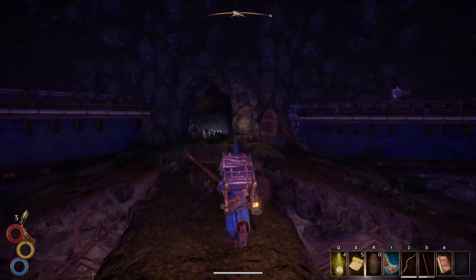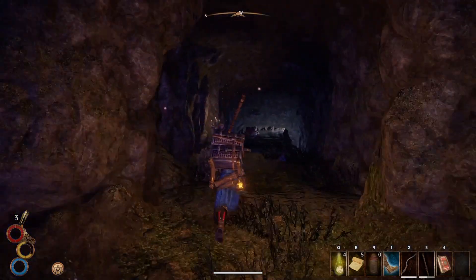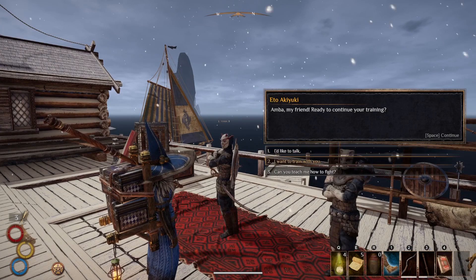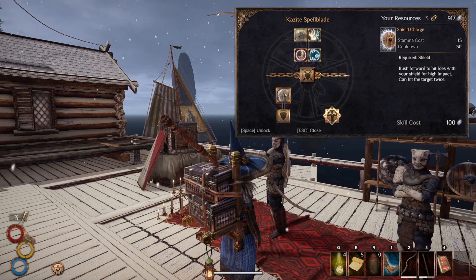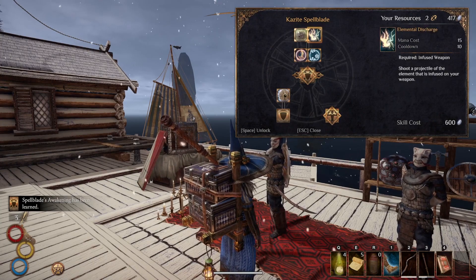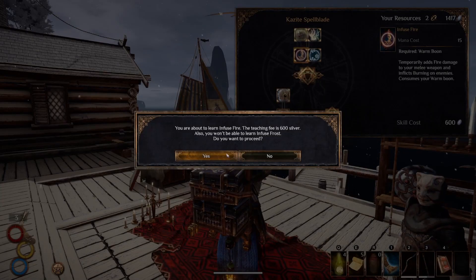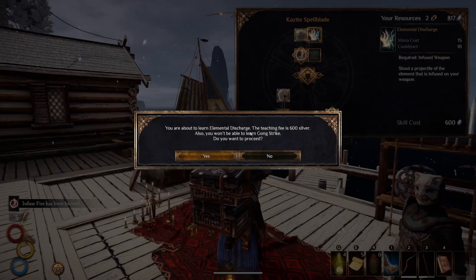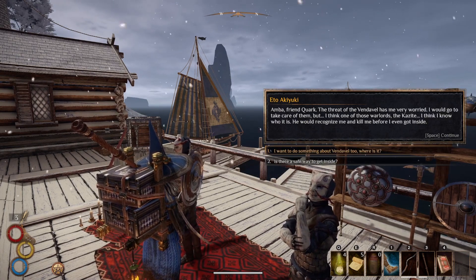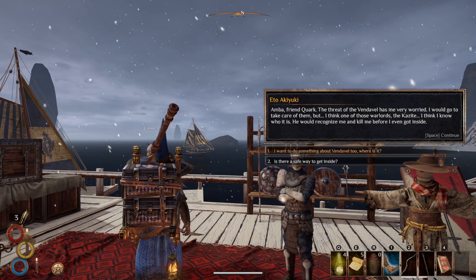There's someone else we have to learn something from, but actually I don't see anybody else, so I don't think there is. We're gonna head back to Sierzo. I want to train with you — this is the thing we need: Spell Blade's Awakening. Infuse Fire, Elemental Discharge — oh, I don't have enough silver. It's because I have it all converted to gold. One second. Okay: Infuse Fire and Elemental Discharge — that's the first portion of what we need to do next.